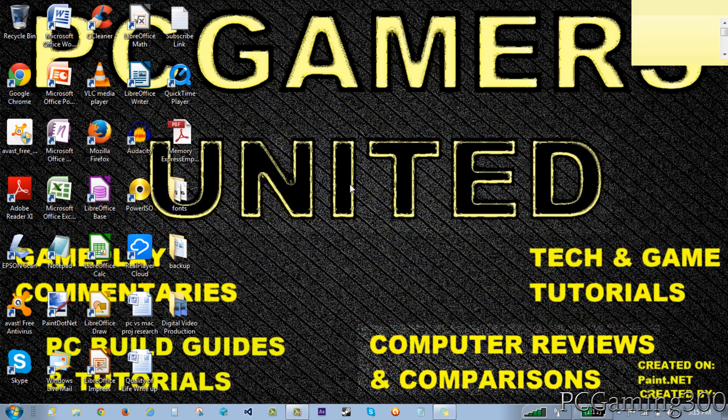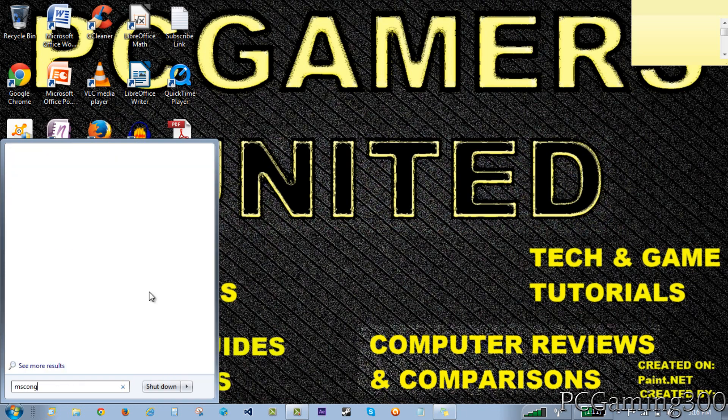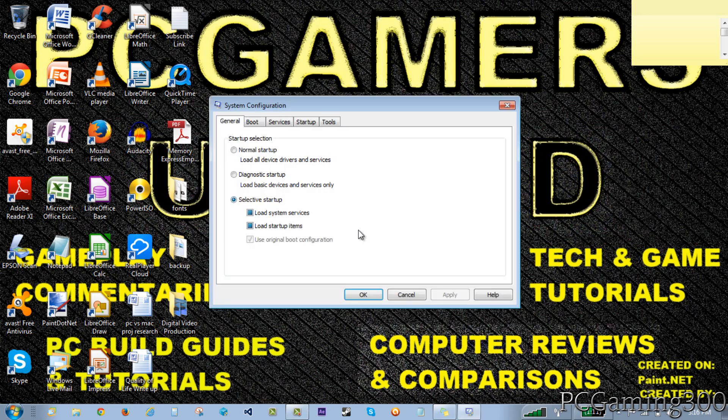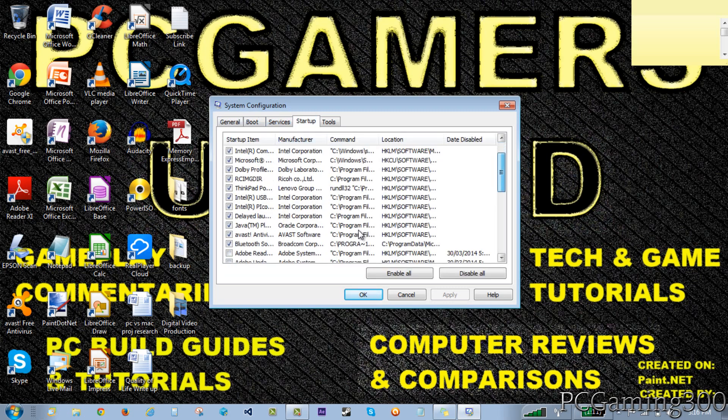The next thing you can do is go to your start button. If you're on Windows 8, go to your search bar. If you're on Windows XP, go to run. Type in msconfig and press enter. This takes you to your system configuration. Go all the way to the right and click on startup - this shows everything that is starting up when you turn on your computer.